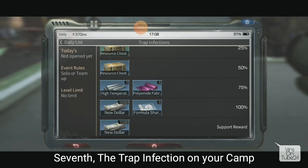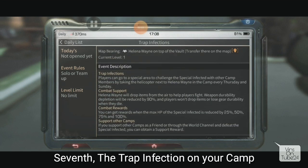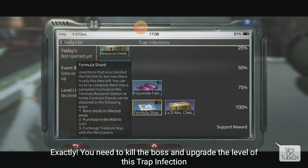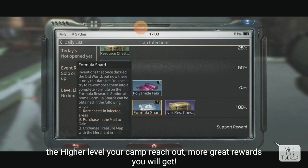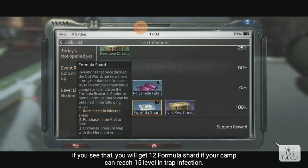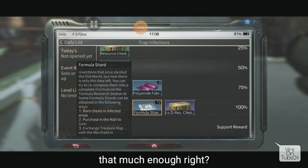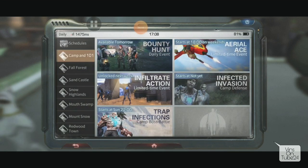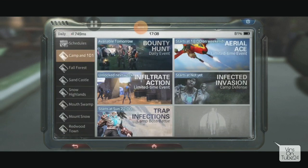Back at camp, there's Trap Infection - also called Boss Camp or Trap Boss. The requirement is to work together with campmates to reach 100% or kill the boss so the level keeps increasing. Good teamwork and assessment buffs are recommended. The higher the level, the bigger the reward. To get formula shards here you must kill the boss. At level 15, you can get 12 formula shards - very decent!